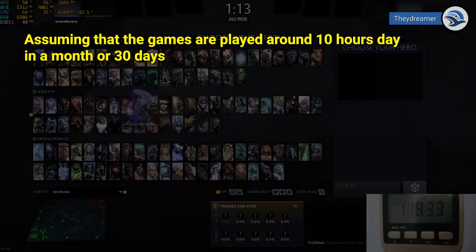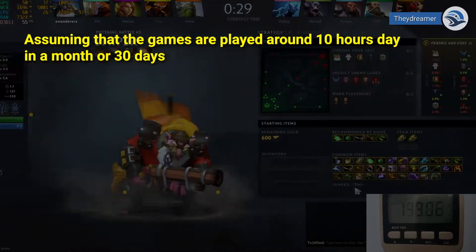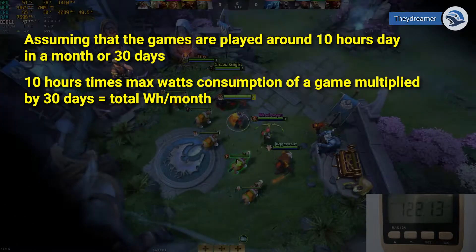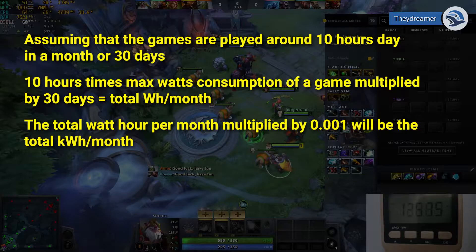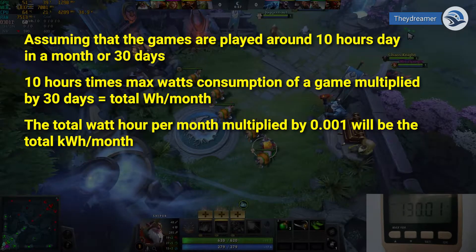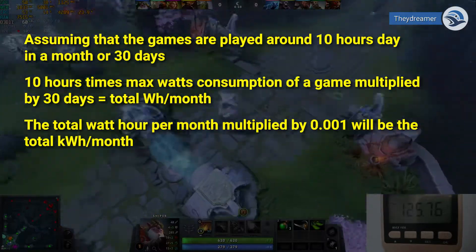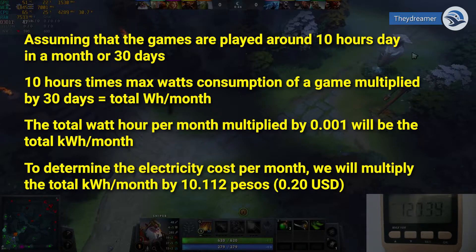Assuming that the games are played around 10 hours a day for a month of 30 days, the computation is: 10 hours times the max watts consumption of a game multiplied by 30 days equals the total watt hours per month. The total watt hours per month multiplied by 0.001 — or alternatively divided by 1,000 — gives the kilowatt hours per month. To determine the electricity cost per month, we multiply the total kilowatt hours per month by 10.112 pesos.